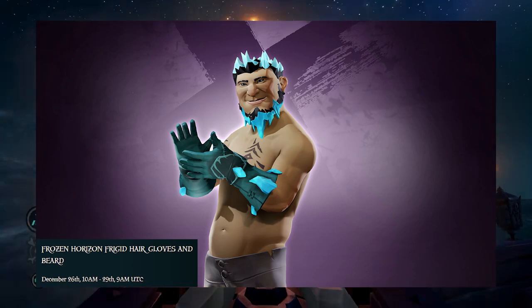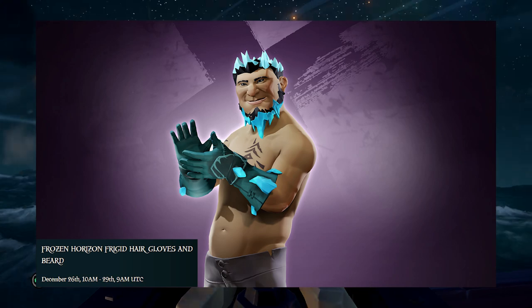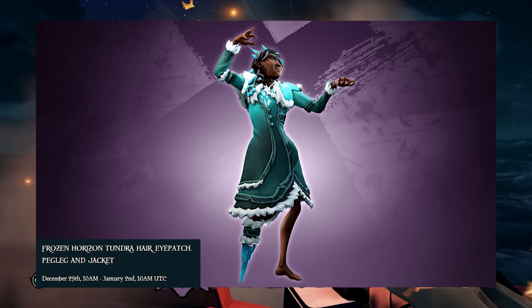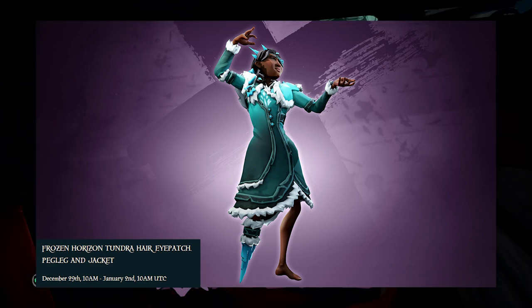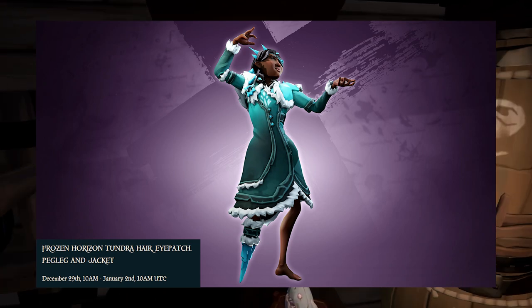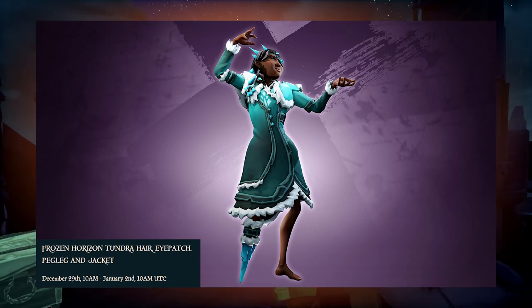The third set will be available from December 26th to December 29th and will contain the Frozen Horizon frigid hair for one hour, gloves for two hours, and frigid beard for three hours. The fourth and final set will be available from December 29th to January 2nd, and it'll contain the Frozen Horizon tundra hair for one hour, eyepatch for two hours, peg leg for three hours, and jacket for four hours.